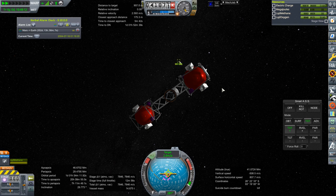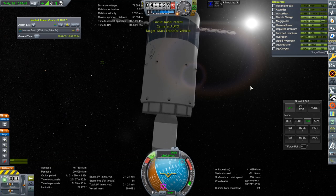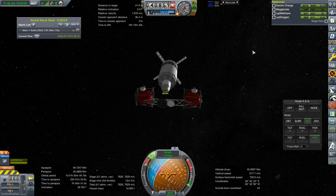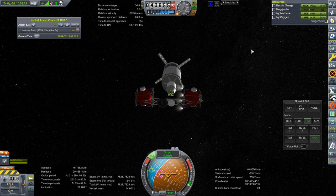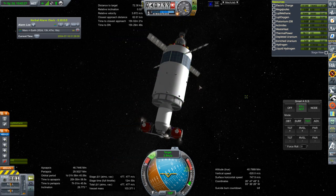The craft appears to be tumbling — that's not good. I didn't leave enough fuel for it to stop that. Just kill rotation. Those RCS thrusters are just firing away the whole time. I think it ran out of fuel there — it didn't stop firing because it was happy. Okay, we've got it. Yeah, it ran out of hydrogen.